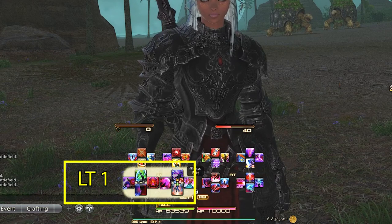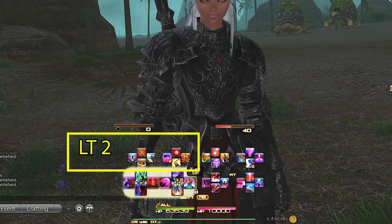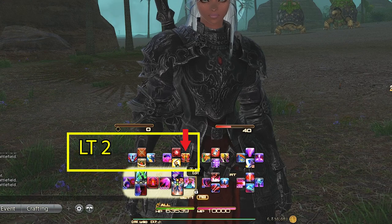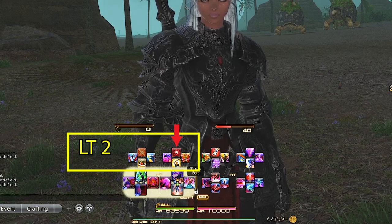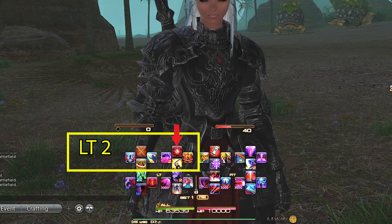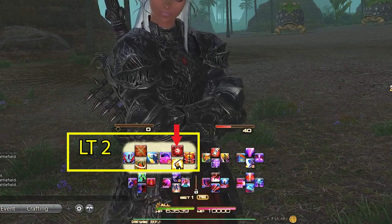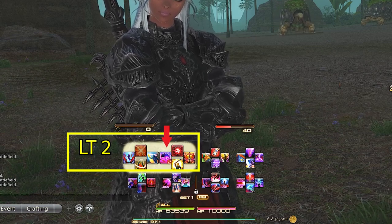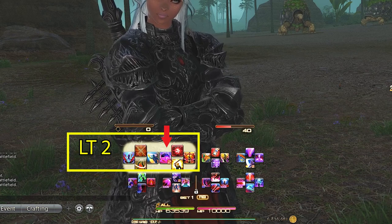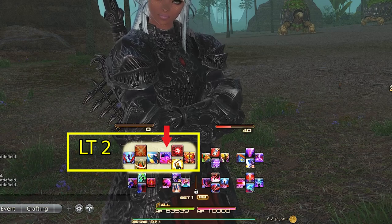Left trigger 2 is our job abilities and role abilities — Provoke is in the same spot for every one of my tanks, while the other three are flex spots. For Dark Knight, we have Dark Missionary, which is another damage mitigation for magic damage only. Abyssal Drain, which is only used on four or more enemies — so really specifically just big trash pulls. If there are not four or more enemies, you can use Split and Carve instead, as they share a recast timer. Or if you're taking tons of damage and want to get some HP back, that might be a good time to use it as well. Lastly, Oblation is our damage mitigation — pretty important and I find this spot on left trigger 2 to be the most comfortable to reach, especially since I'm mostly using it during AOE trash pulls in dungeons.